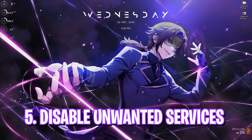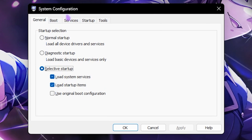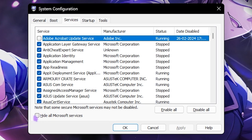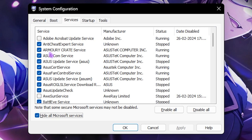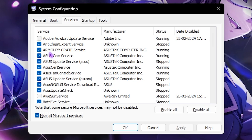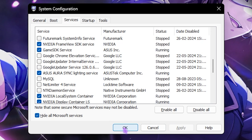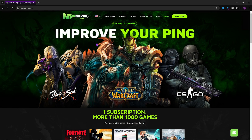The next step is disabling unwanted services. Search for msconfig on your PC, go to the Services section, click Hide All Microsoft Services, and then disable all unwanted services such as RGB services, fan control services, Adobe, and browser update services. Click Apply, then OK, and then Exit Without Restart.